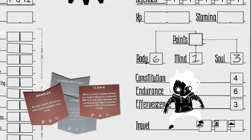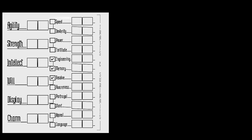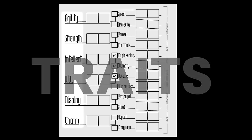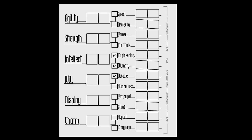Now that we have our talents squared away, let's pick out some stats. I'm going to refer to this section of stats a lot, so let's put some names on each one. These 6 large stats, starting with agility and ending with charm, are called traits. The 12 smaller ones are called sub-traits, and this is what we'll be working with to start off with.